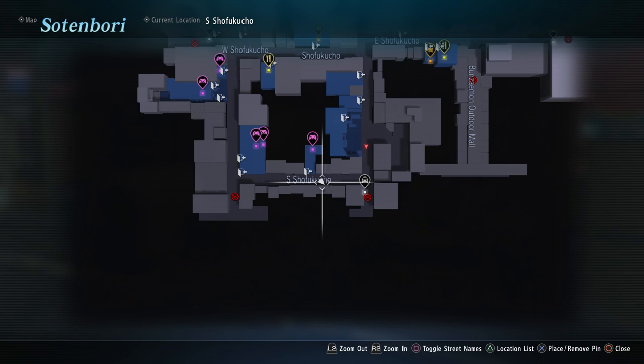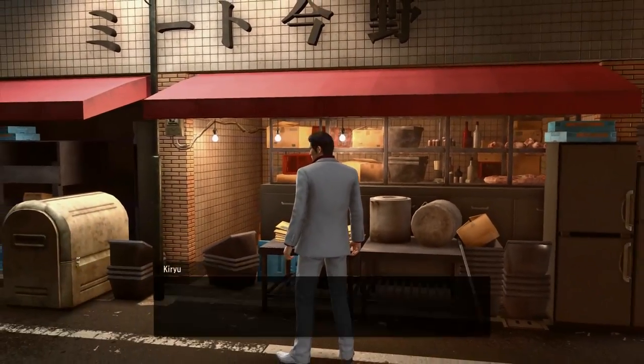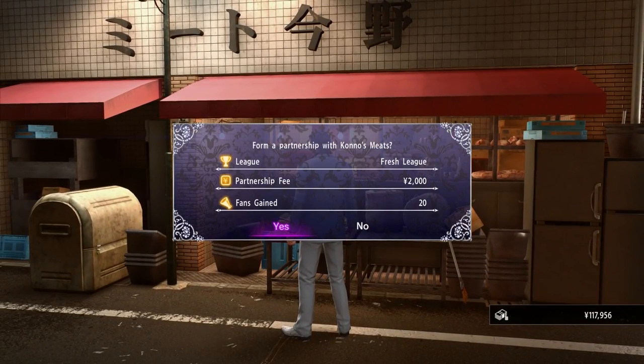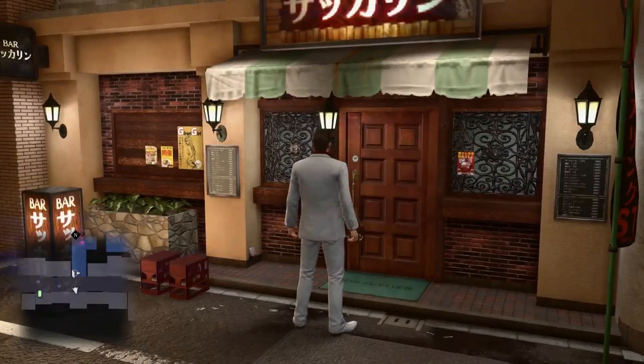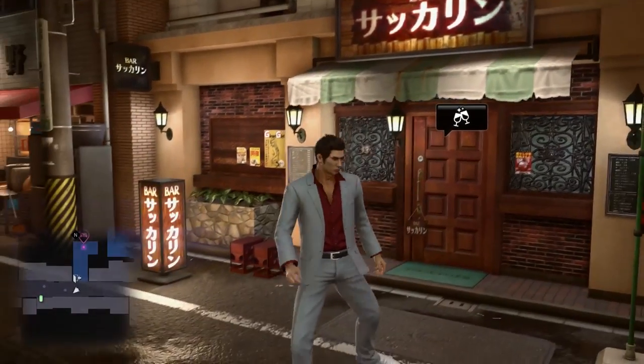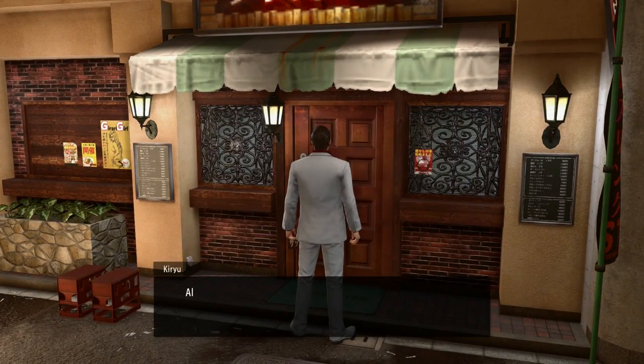First off, we're heading down to South Shifuku Street. The first place here is the butcher spot — this one will set you back 2,000 and it will give you 20 fans. Pretty close to the butcher, still on South Shifuku Street, there is a bar you can pick up. This one's a little bit more expensive but you get more fans — it's 10 grand and you get 30 fans.